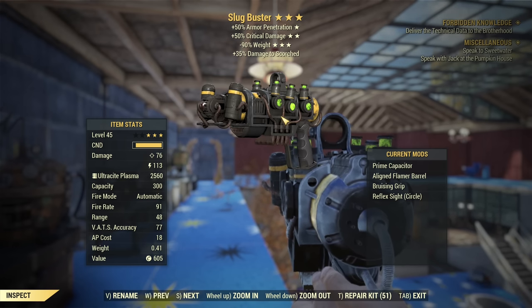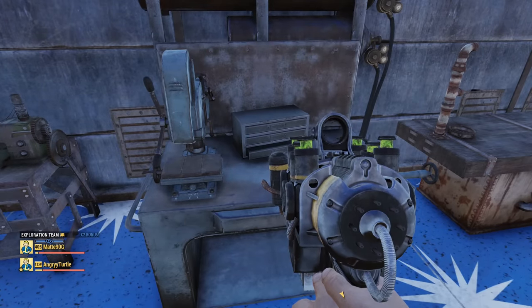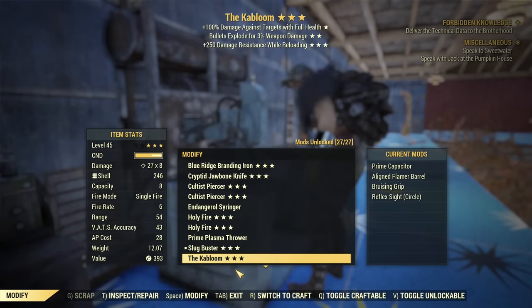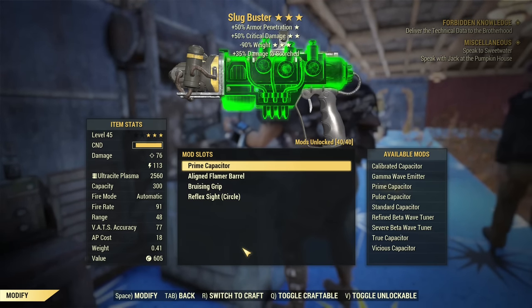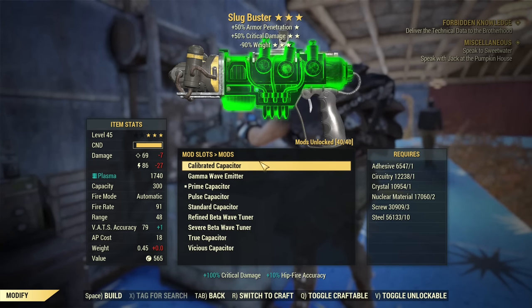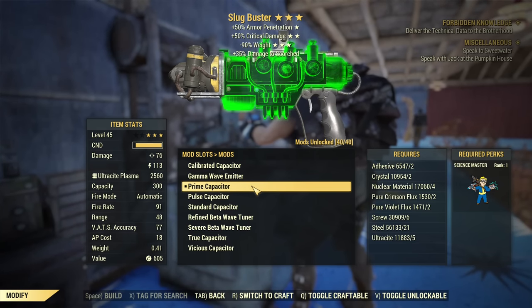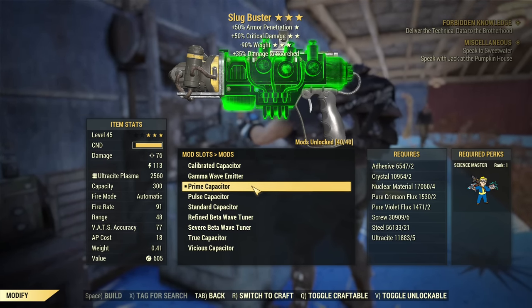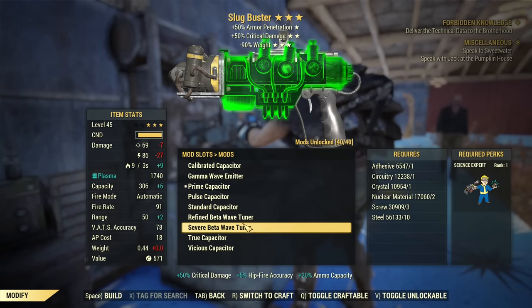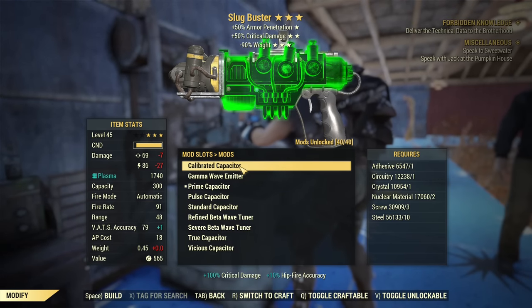You are probably curious about the current state of all the modifications for the plasma weapon — the plasma rifle slash pistol, the plasma gun. Here you can see all the extended descriptions. What I'd recommend is the prime capacitor, as this is the best damage-wise, giving the highest damage boost. If I change it to anything else, the damage will drop.